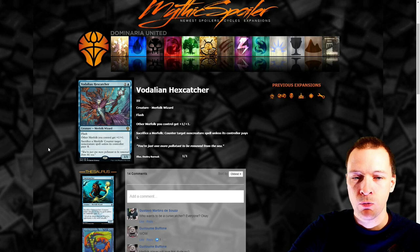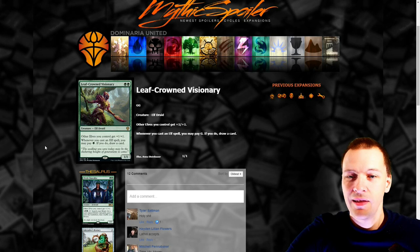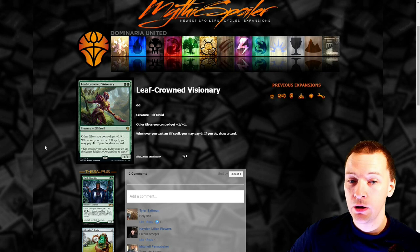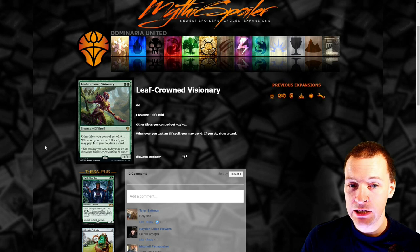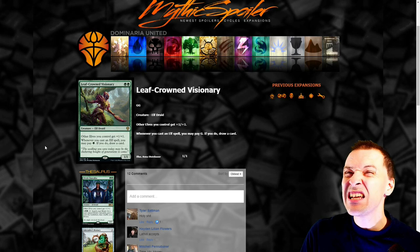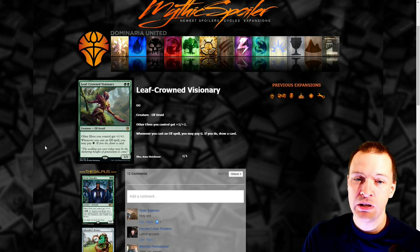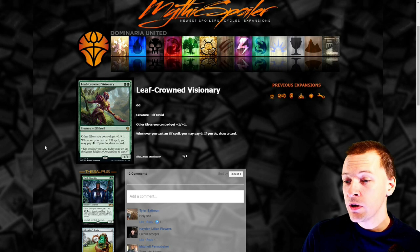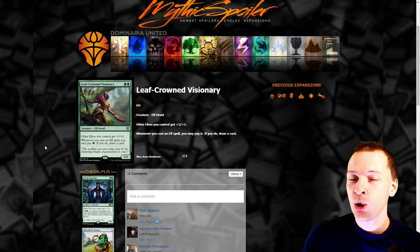Elf tribal is a thing though. Other elves you control get plus one plus one — that's cute. But whenever you cast an elf spell you may pay one green; if you do, draw a card. That's great. There are lots of elves running around in various CDH decks and you could definitely make an elf tribal CDH deck. Just paying one extra mana to draw a card is pretty fine. I think this is going to be super expensive because it's going to be played in Legacy Elves, but it absolutely works as an include in elf-heavy CDH decks.